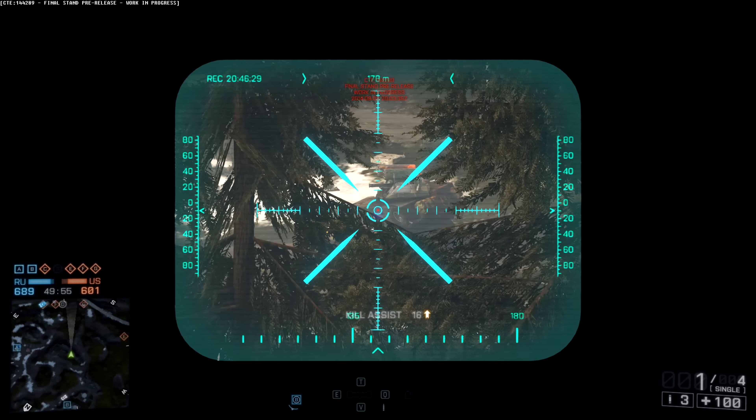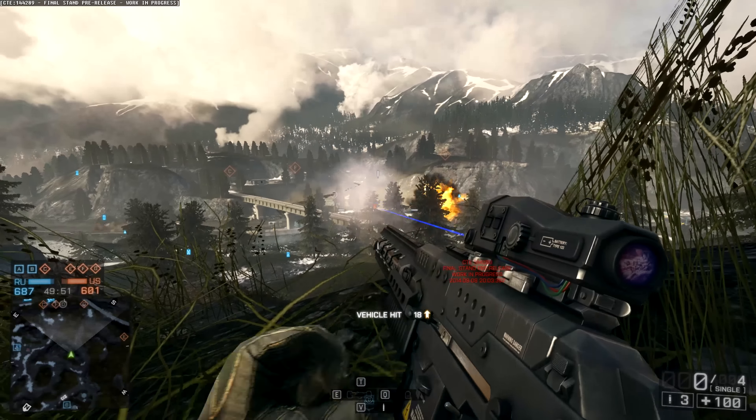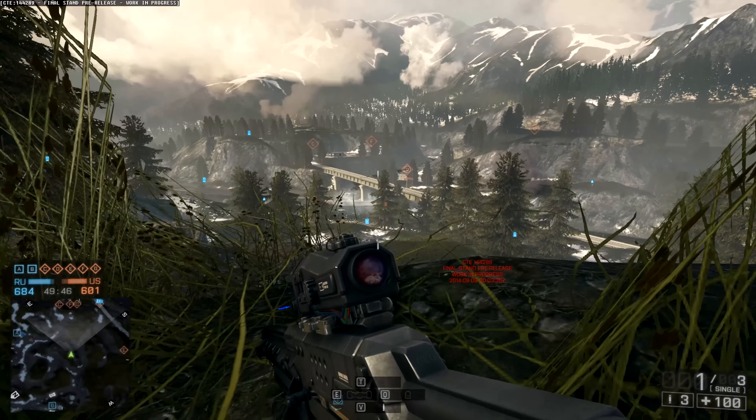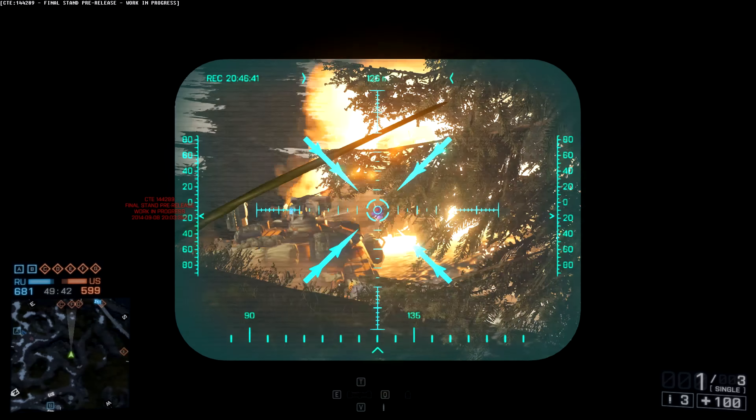It charges up for a second and a half, two seconds, and then the shot fires. But you've got no control over that charge — you literally click the mouse button, it charges, and then it fires. So you've got to keep your aim exactly on somebody to be able to take them out.